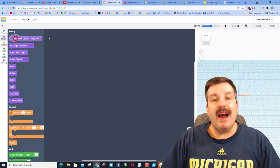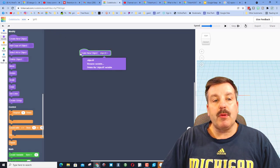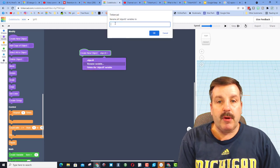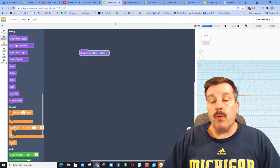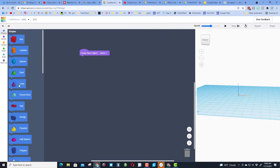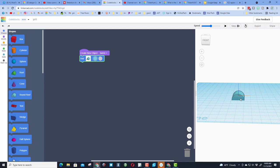Next we need to make an object. We're going to use a few objects — remember you always need to start with a new one, never duplicate them. When we bring it out, rename it "barrel." We're going to make our grill with the round roof shape. When you find it, bring it out, hit play and see how it looks. It looks a bit like a grill but we need to rotate it.